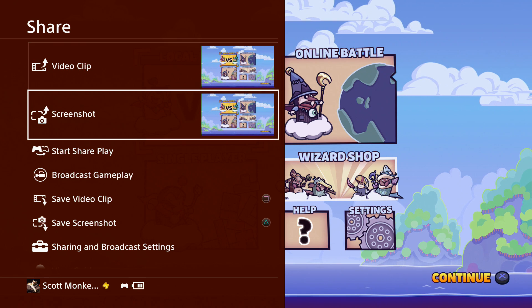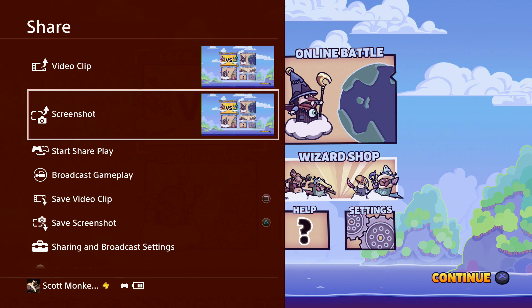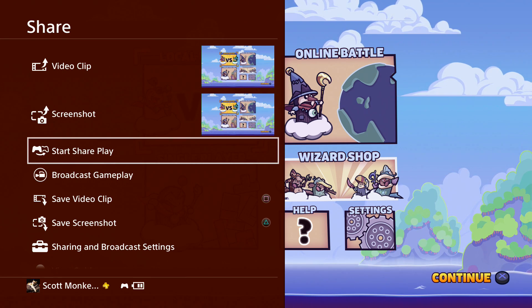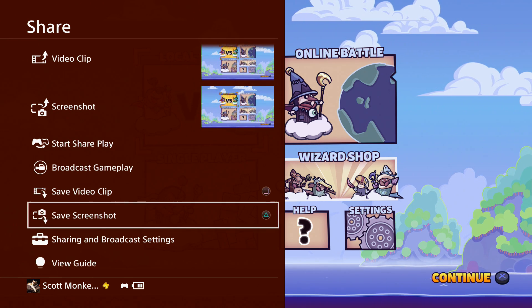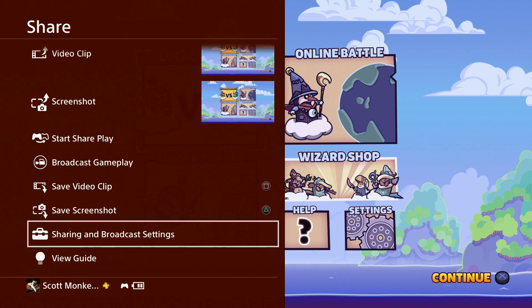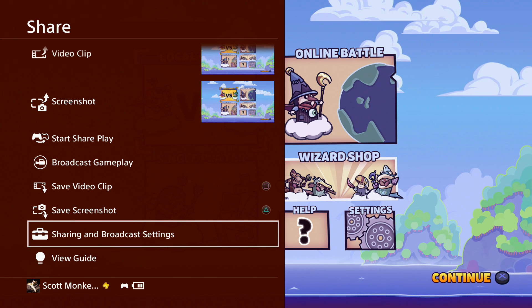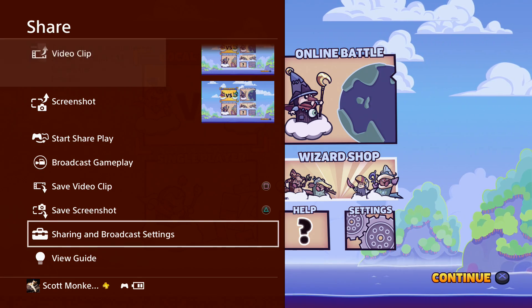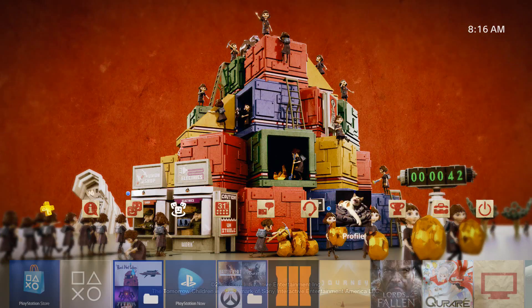From the quick menu you can do share video clips, upload screenshots, take screenshots, start Share Play, broadcast your gameplay straight from here, save a video clip, save a screenshot, and access sharing and broadcast settings. I would definitely recommend going into broadcast settings and setting up whatever you usually use, whether it's YouTube or Twitch, to your liking and preference.